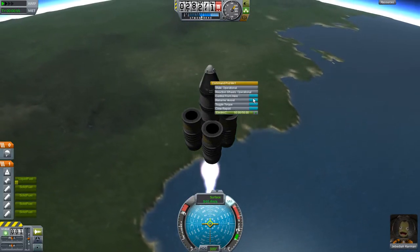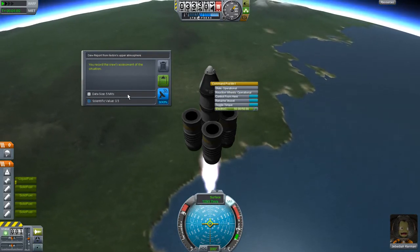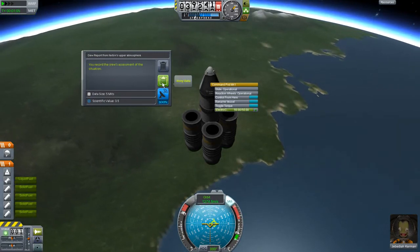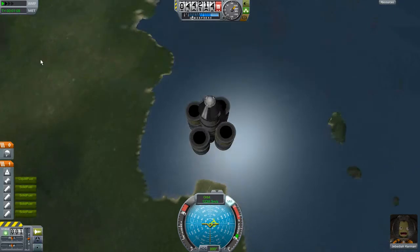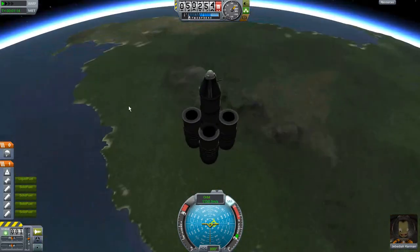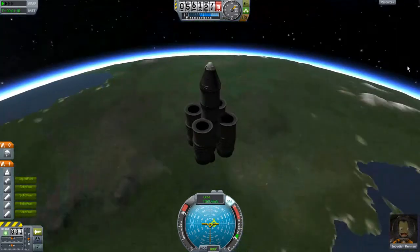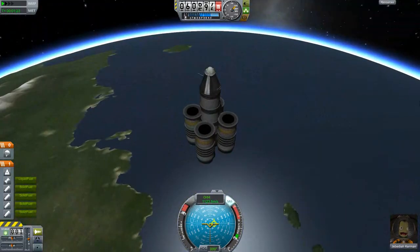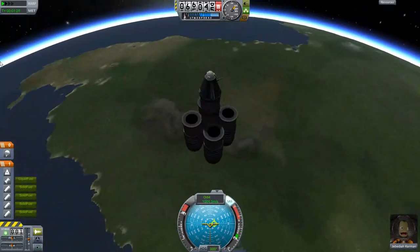Let's go ahead and take another crew report — it's worth another five mits of data, and the scientific value is 3.5. We'll keep that data. We have completed the flight part of our mission. There's the southern tip of our continent, the mountains, and more mountains over here that have snow on them.